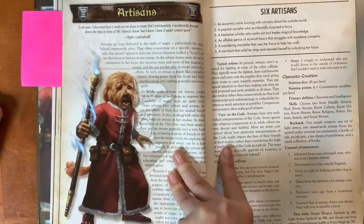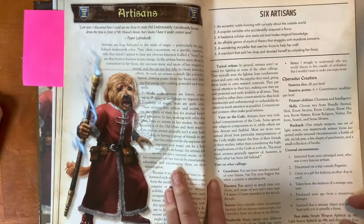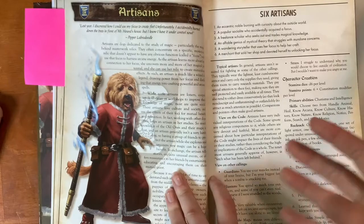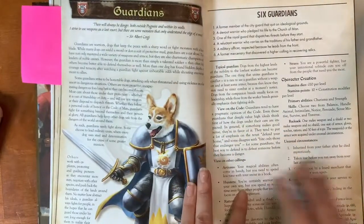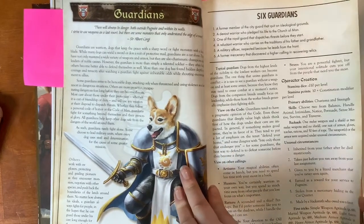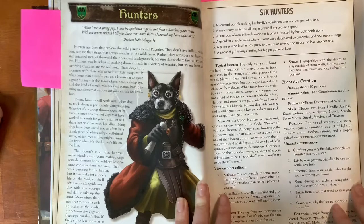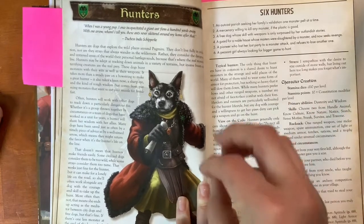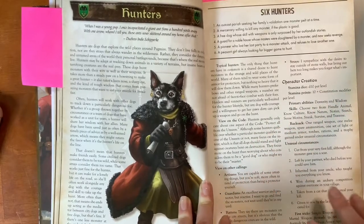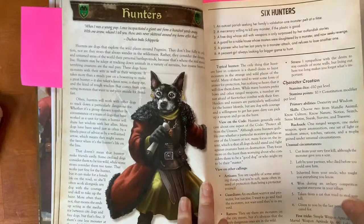Just a quick rundown of each calling. Artisans are magic users with a specific focus — usually an artifact or masterwork left over from when humans were on earth — so they cast magic using a special item. Guardians are warriors who keep the peace and follow some sort of code, whether their own or others. Hunters explore the wild places, moving back and forth between the civilization of Pugmire and the wilderness, so they don't really fit into one specific place and are more likely to be exploring.